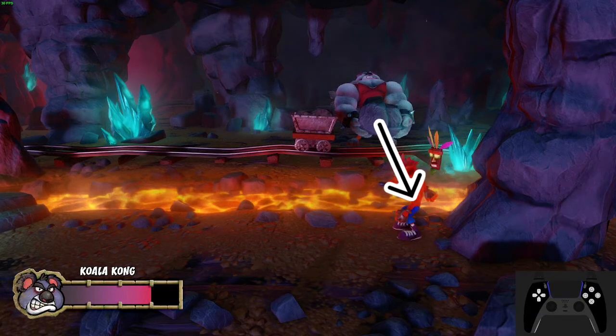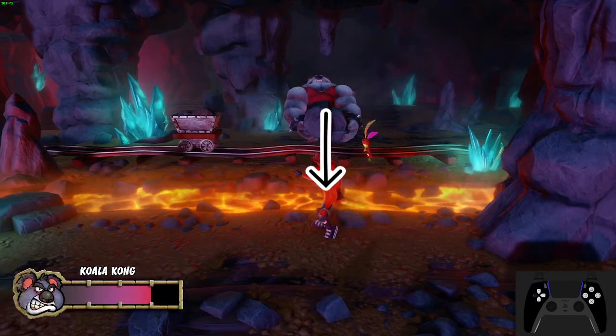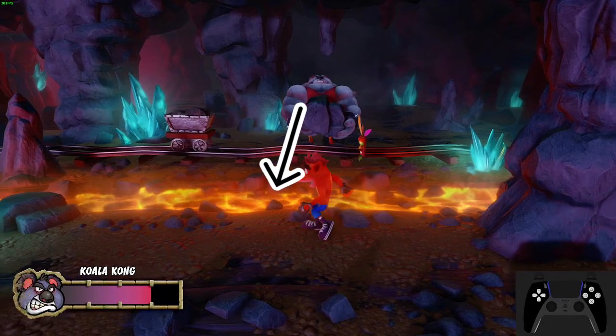While he is still to the right of center, I try to stay just slightly to the right of him rather than directly in front of him. As he's approaching the center, then I'll stand directly in front of him. Once he passes the center, I try to stand slightly to the left of him.